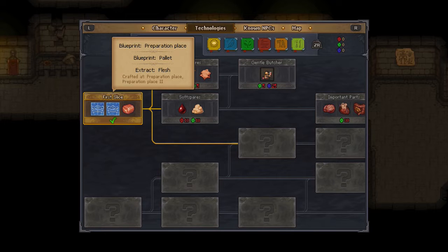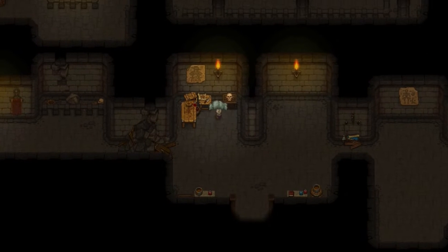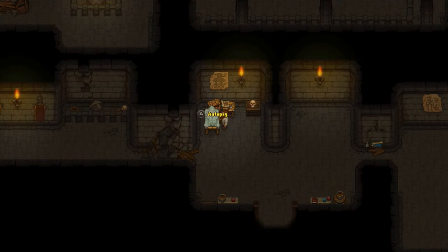This first slice already — automatically! Blueprint preparation place, blueprint pallets, we got two blueprints. They're basically stuff to build. And then we got an ability called 'extract' — we can extract flesh now. A preparation place was crafted. That'll make more sense later; it's a lot right now.